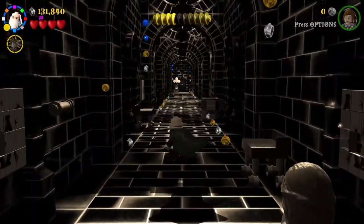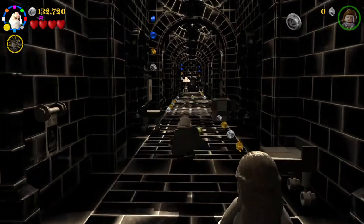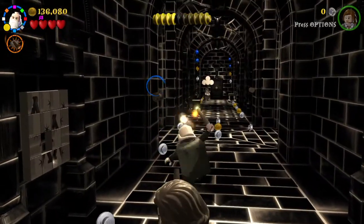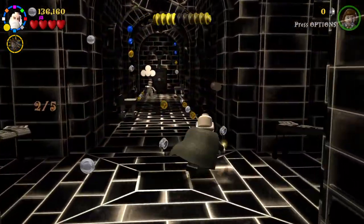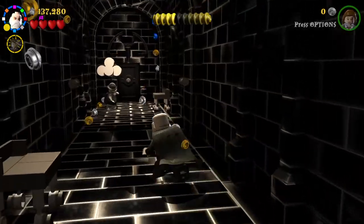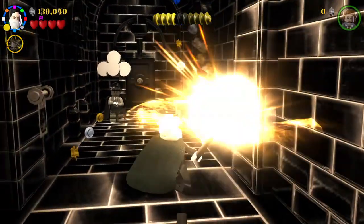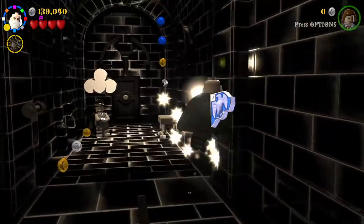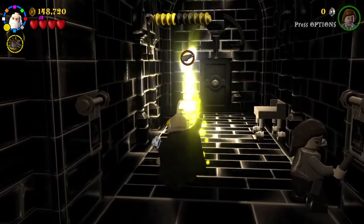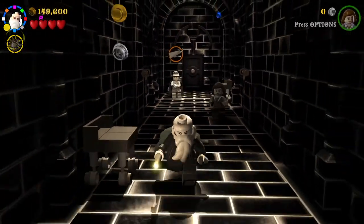In this area you want to hit five of these — that's number one, number two is right there, number three, number four, and number five. Yes! Ravenclaw! You want to hit this guy with Focus; he wants a paper airplane and we will give him this paper airplane.